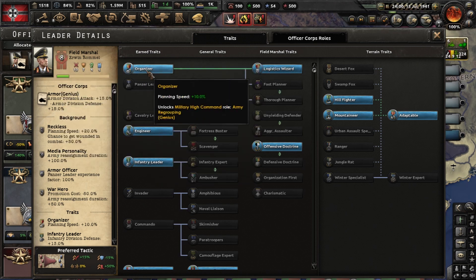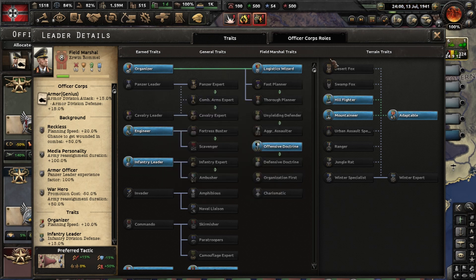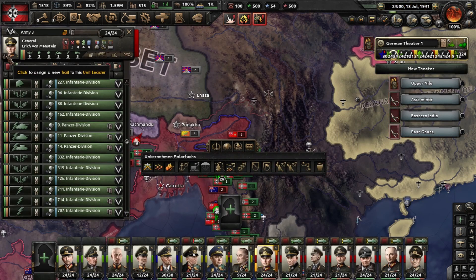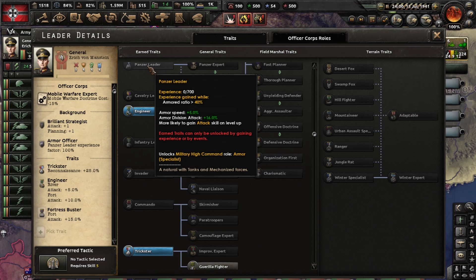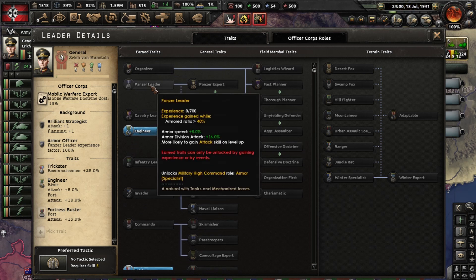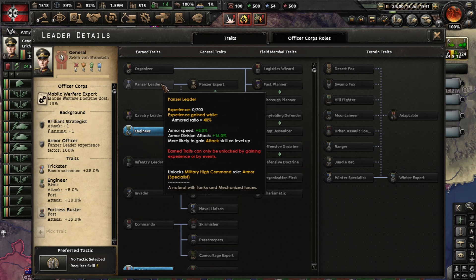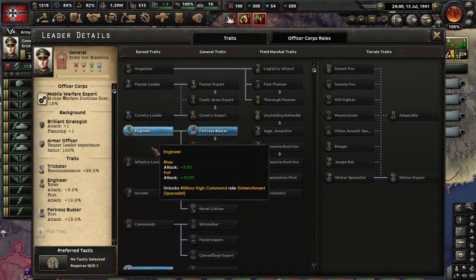This line of skills is important — you cannot buy it with experience, you have to earn it. So let's say I want him to be a panzer leader. He must accumulate 700 experience while having an armored ratio — he has to have 40 or more percent tanks in his army. For infantry, you must have 80 or more percent infantry.